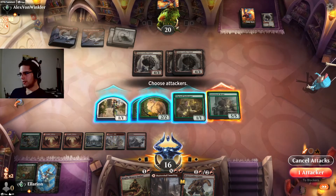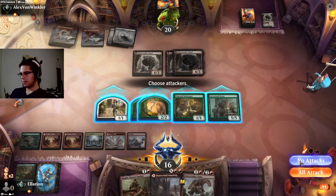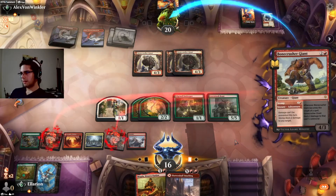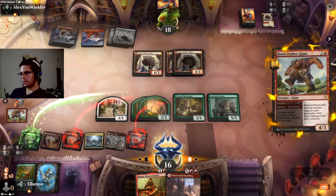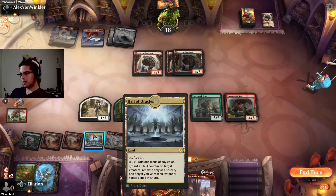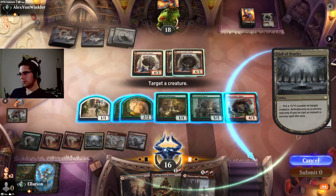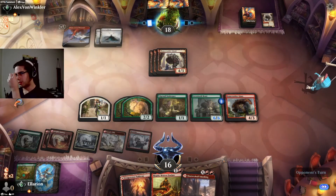Do I want to go all in here, though? If they take Embercleave off the top, then we're screwed. So no — we'll Stomp face, and then cast our Bonecrusher, draw our card, then get our counter on the Lovestruck Beast, so it survives an Embercleaved Bonecrusher.